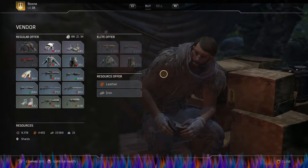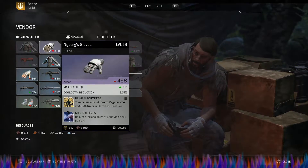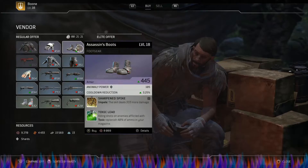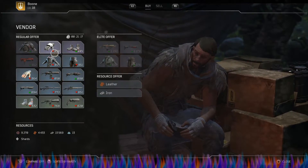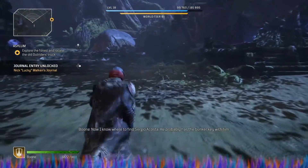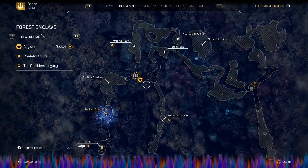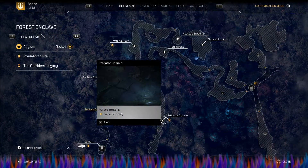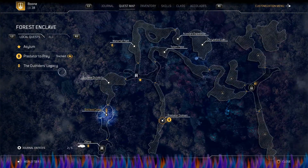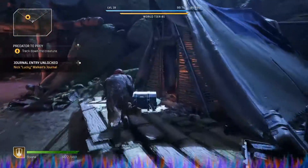I think you can come back anytime you want another shot. That's all we get to do with that right now. He does have stuff here and we could actually purchase some stuff from him. I'm good with this. We're just gonna go back out here and we will do the predator to prey quest. Then once we're done with that, we'll go on back to Asylum real quick. We're just gonna run back through where we had already been earlier. Let me make sure I do have some ammo.